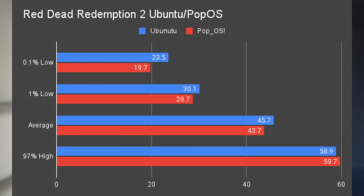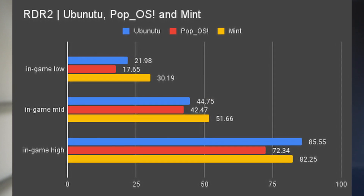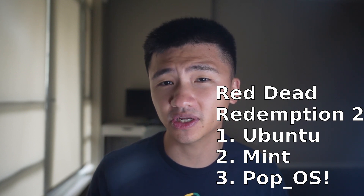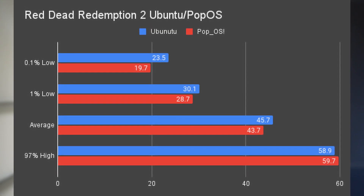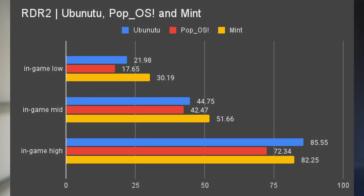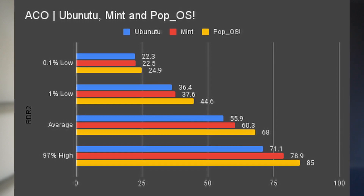Next is performance. On Red Dead Redemption 2, Ubuntu and Pop!_OS have similar results, with Ubuntu performing slightly better. Linux Mint produced the best in-game benchmark result. I'll put Ubuntu in first here, because based on the Gamer's Nexus methodology, the 0.1% and 1% lows and average FPS from MangoHut should be considered more accurate. So Mint comes after Ubuntu, then Pop!_OS. On Assassin's Creed Origins, Pop!_OS had a clear advantage over Mint and Ubuntu, especially on the 1% low and average FPS.